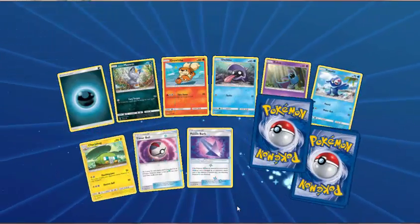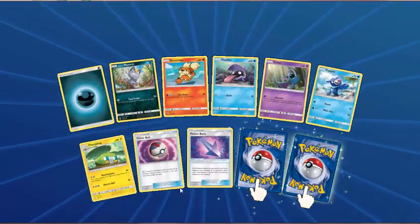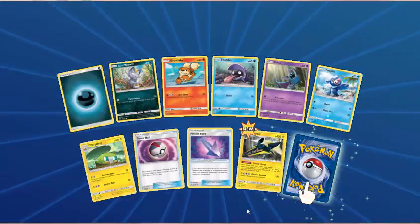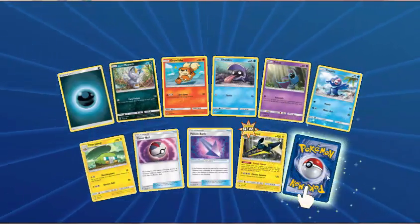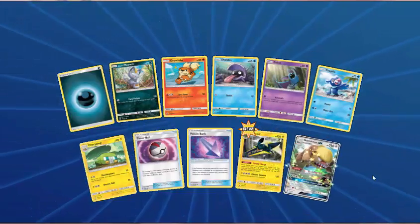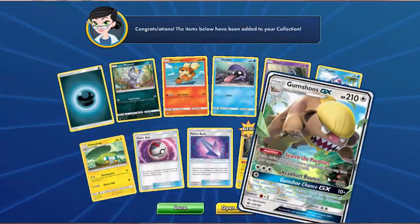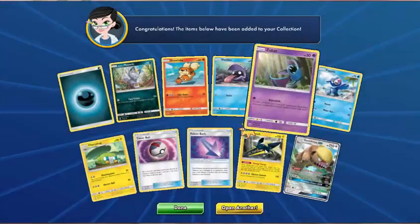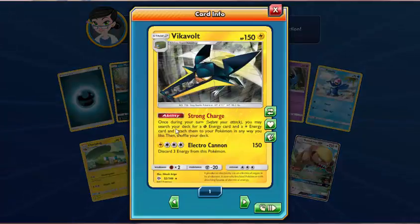Dark Energy, Alolan Meowth, Growlithe, Shellder, Zubat, Popplio, Chargerbug, Timer Ball, Poison Barb — Reverse is Vikavolt. Nice — the card that everybody seems to want. And the rare — Gumshoes GX! Two in a row — so that's just the regular one again, we've got two of these now. What does Vikavolt do? Searching for Grass Energy and Electric Energy and attaching them to your Pokemon in any way you like — it's Energy Acceleration. I like that.